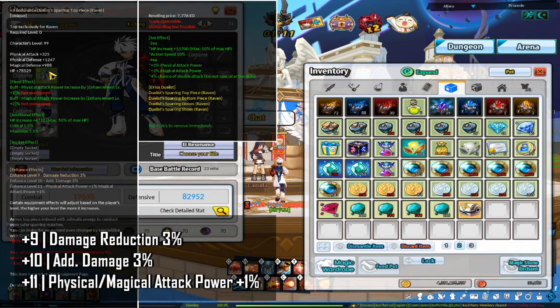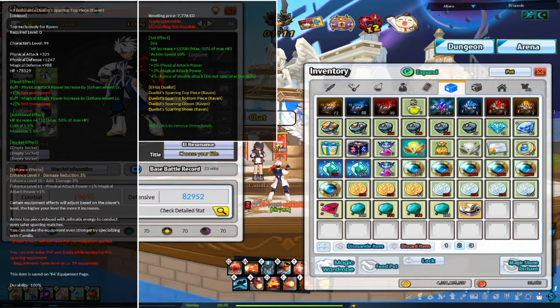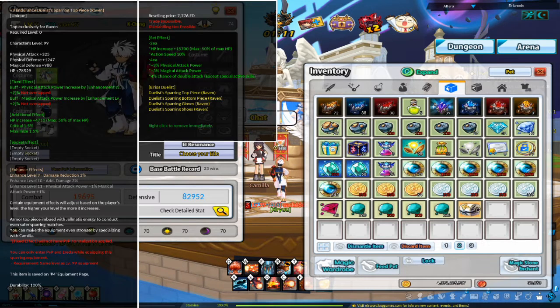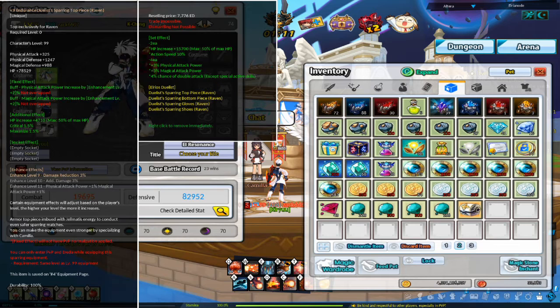The Duelist Sparring Armor gets the following effects when you reach certain enhancement levels. The armor you get from the epic quest comes at plus 9, which is already pretty solid, so you don't need to enhance it higher unless you want to. If you do want to enhance it higher than plus 9, you would enhance it the same way you would for other equipment.